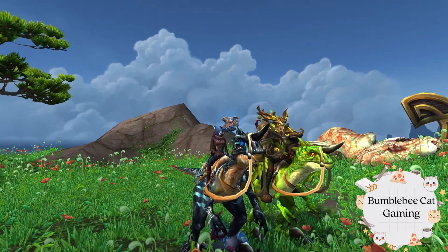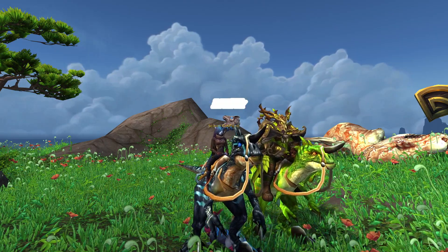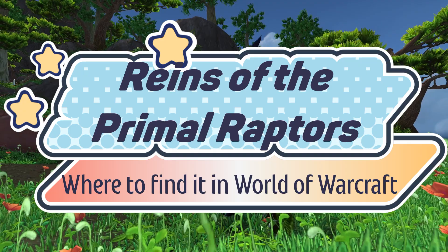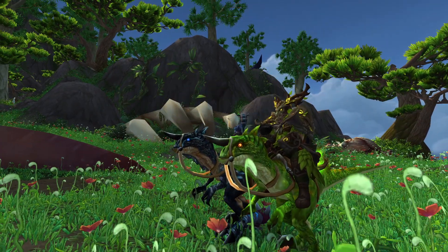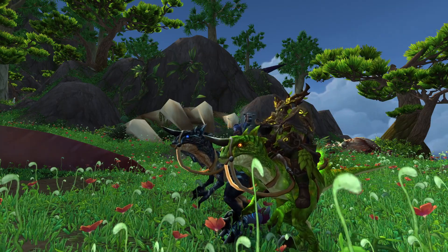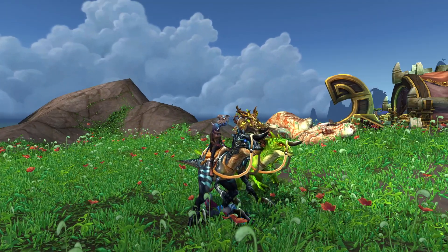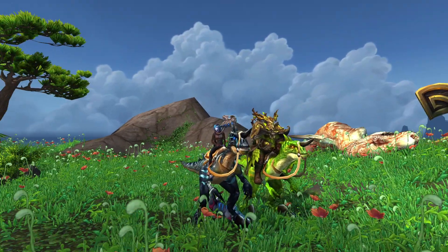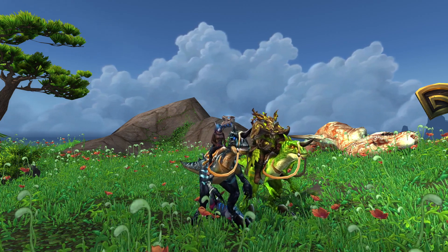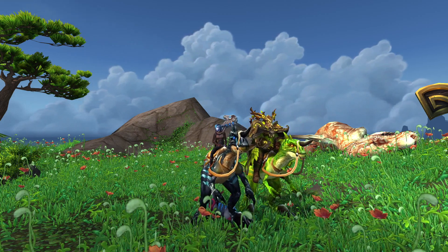Hey there friends, good morning! Welcome to another video. In today's video we are going after a mount — more specifically the Reins of the Primal Raptors. That's right, plural. There are three different color variations you can get: black, green, and red. I don't have the red one yet, nor did I have the green one, so enter husband to help me film this video. If you don't have these mounts either, let me show you how you can acquire them.